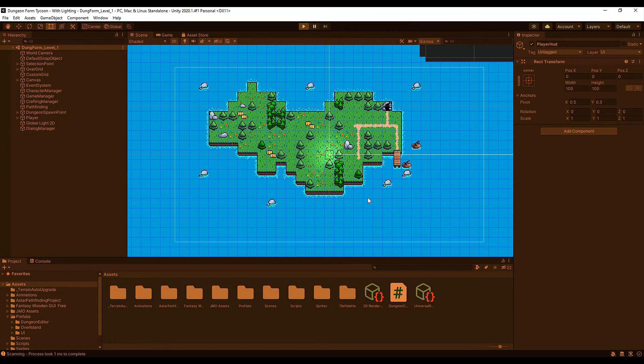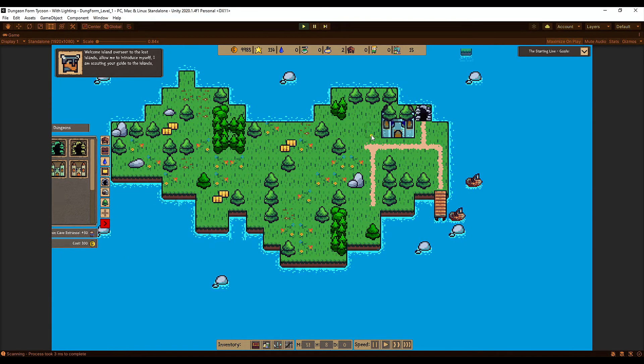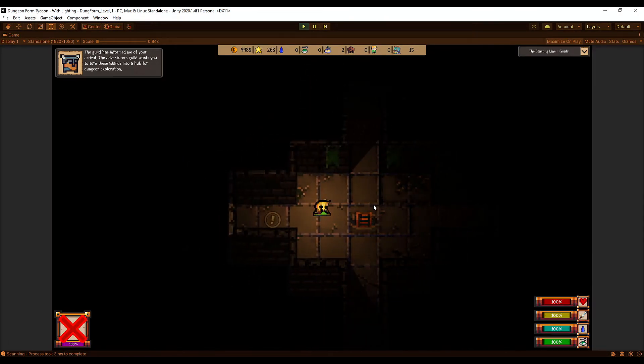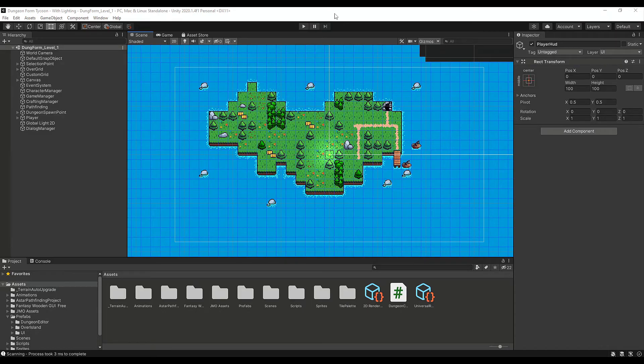The last change to mention: the player's light intensity has been lowered inside dungeons because it was too bright before. It's a bit harder to see now, which I think is appropriate. I might even lower it further to make dungeons even more challenging visually.